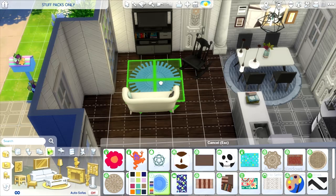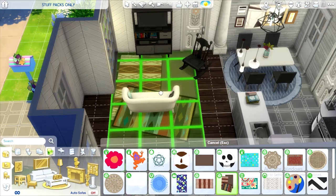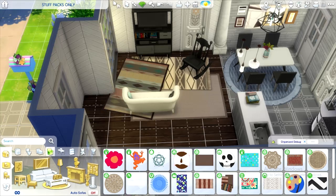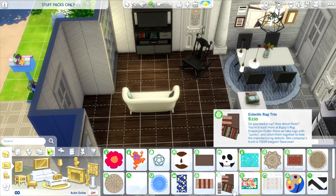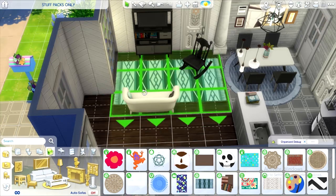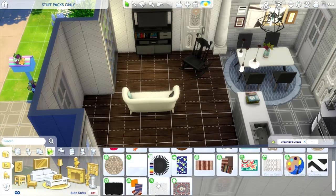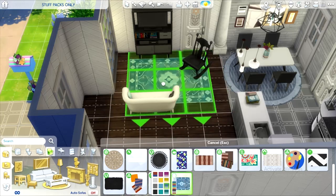Let's put the couch over here. Maybe we get a TV — we have Tiny Living, we're definitely going with that. Let's choose this unit right here because it looks better in that space. We can get a rocking chair from Nifty Knitting — I like that. Vintage Glamour, we can go with this rug if we want — that just looks really terrible. We can do this from Laundry Day — I actually kind of like that. We need to find a rug that works — I like that swatch but not for this space.